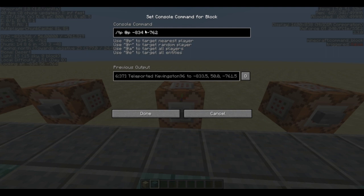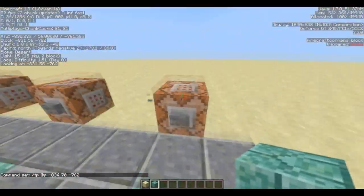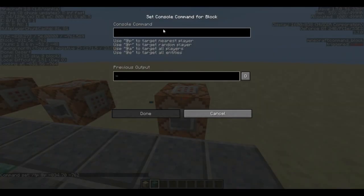Let's change the Y to 70 and go up again. Finally, the Z axis will make us move forward or backward. So let's go ahead and type /tp @p, and the coordinates are minus 830, 56 — actually it's 31, my bad — 31.